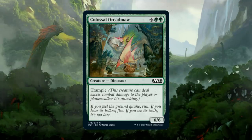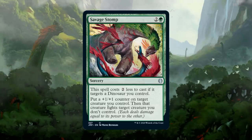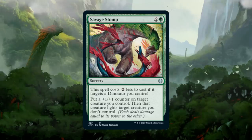And what would a dinosaur deck be without this beauty? Colossal Dreadmaw finds a way. Every dinosaur deck also comes with a copy of Savage Stomp as a powerful removal spell.